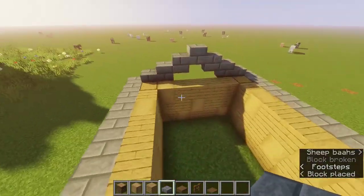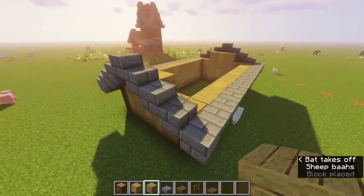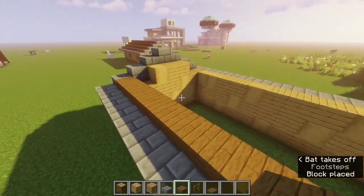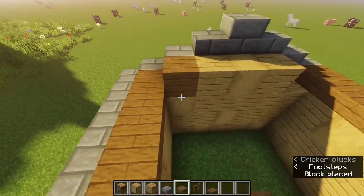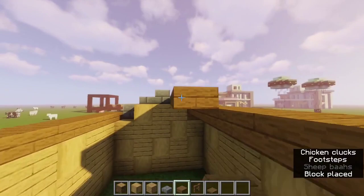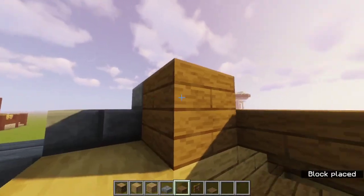Next, we can place some stripped logs and oak planks — just three blocks there. Then we're going to place spruce slabs in the middle of the roof to fill it in. Place two right there to fill in that gap, then two more, and bring it across the whole entire roof. Two right there, then bring it across the roof to connect it to the other side.